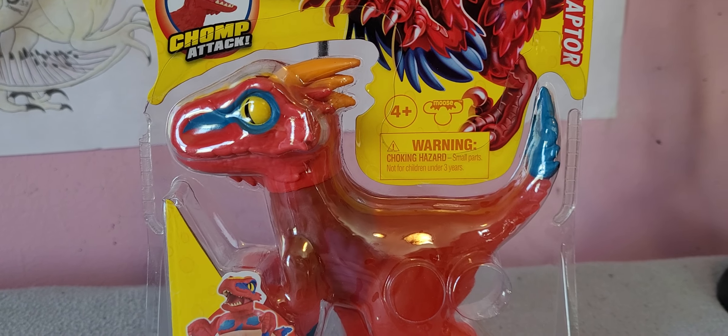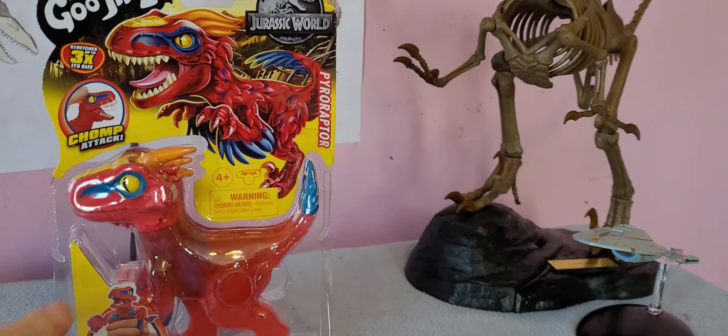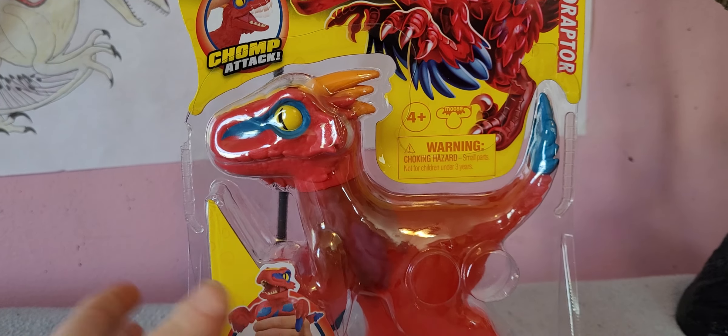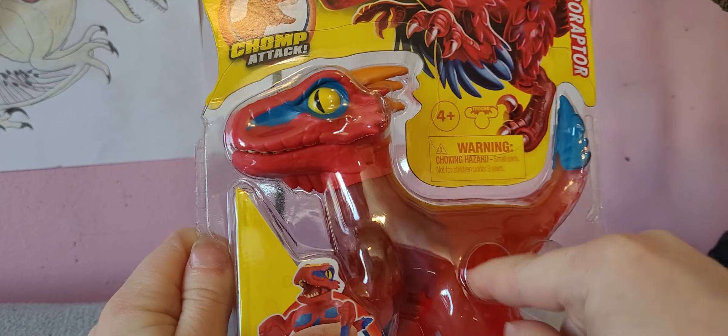We're unboxing the Jurassic World Heroes of Goo Jutsu Pyro Raptor today, and it won't all fit in the screen - it's just a really big box. So we're going to go ahead and look at the box. As you can see here, it's very squishy.